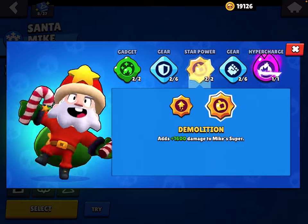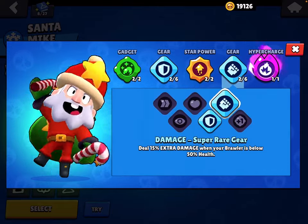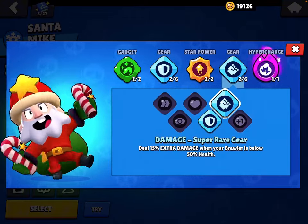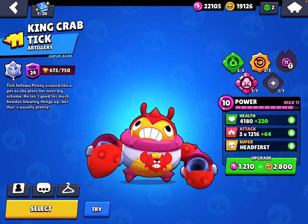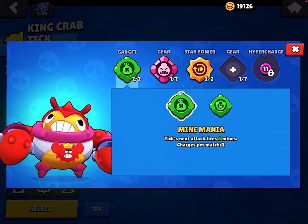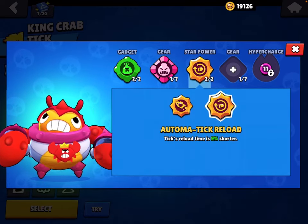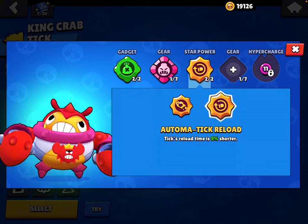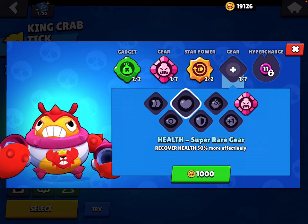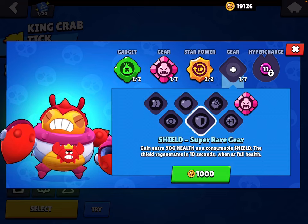I only ever use Demolition in Heist, so use Dynajump otherwise — that is if you're good with it. Use Damage gear. For Tick — the OG annoying brawler — I think Mind Mania is better in most situations. Use Thick Head. Automatic Reload is good for Tick, better than Well Oiled. If you want to survive, use Shield gear.